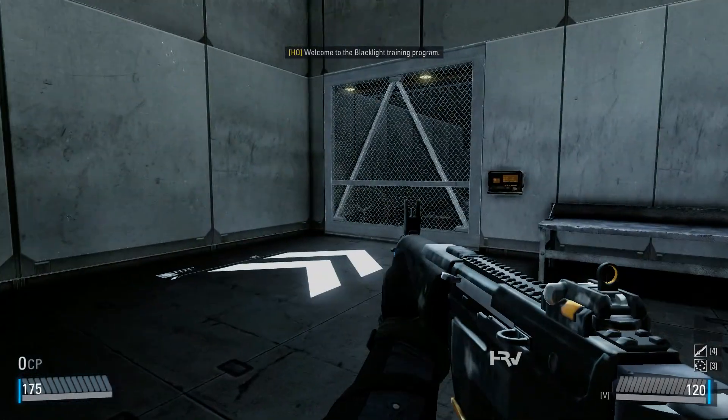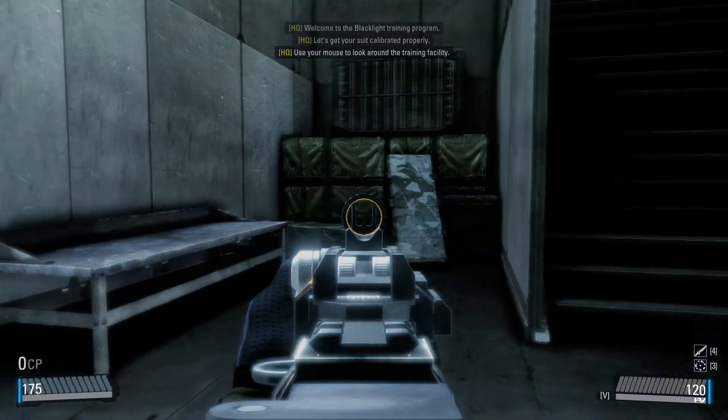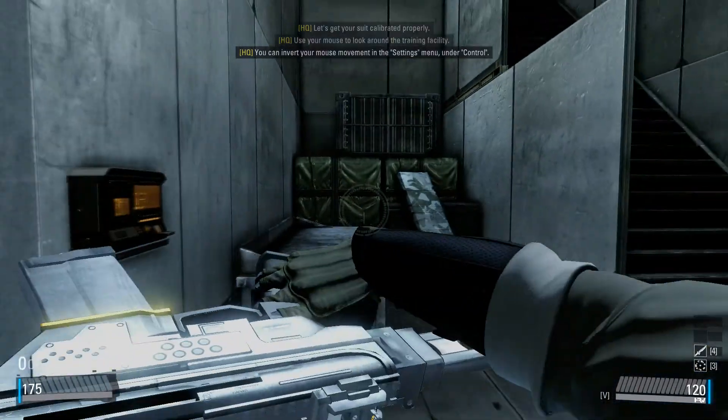Eliminate hostile agents. Let's get your suit calibrated properly. Use your mouse to look around the training facility. You can invert your mouse movement in the settings menu under Controls.